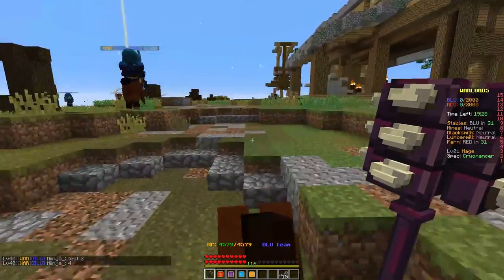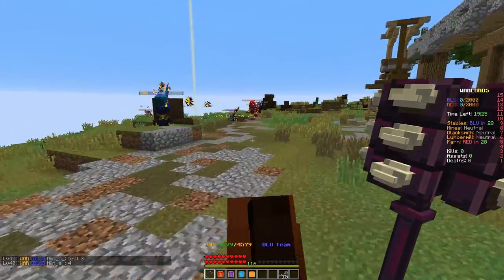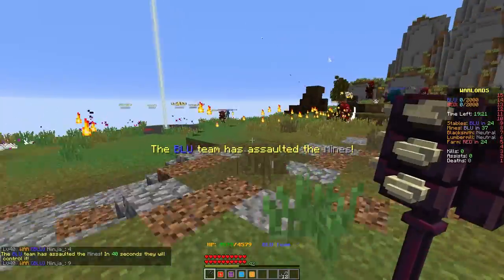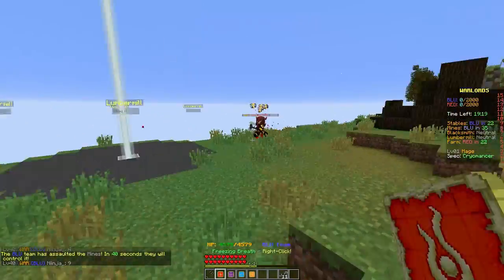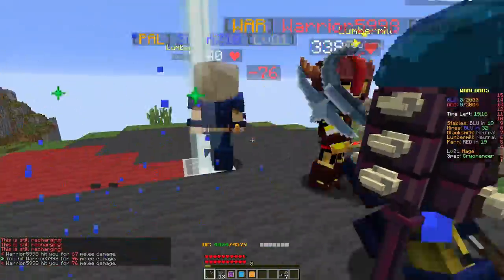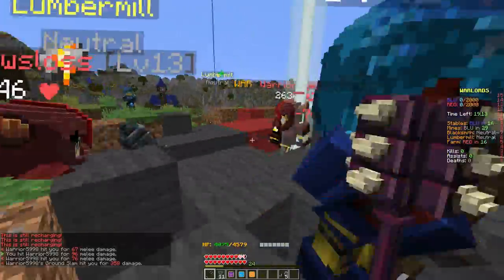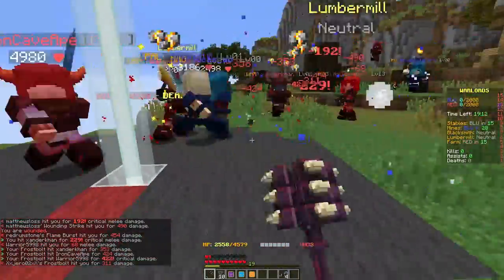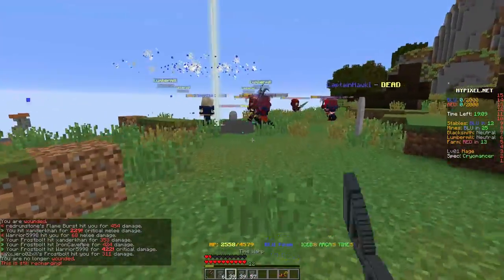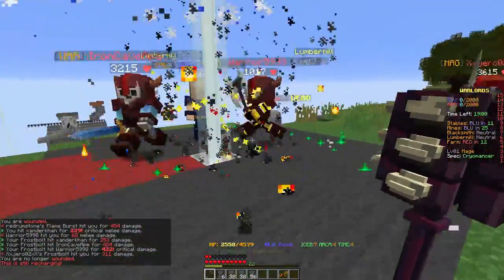Who's here? Do I see any red dudes? Yes, we do. Looks like we've got them outnumbered. There's one guy on the flag — let's go take him out. Drop a Freezing Breath. He's low on health. It's chaos on the flag!